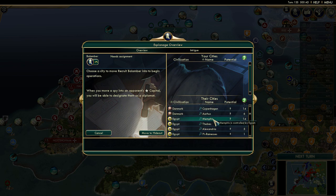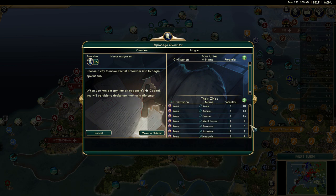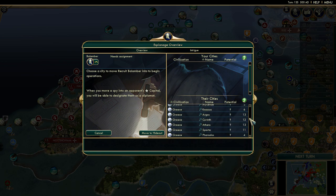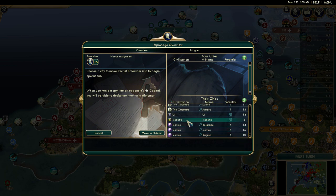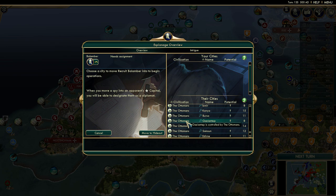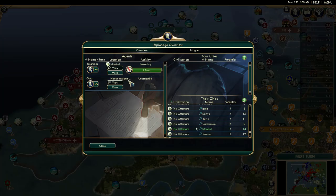We've got to send one to the Ottomans. The Ottomans are so beast right now - I'm so happy with the way they're going. For some reason they've categorized them under the T's instead of the O's, which doesn't make any sense. Let's send a spy to Istanbul.